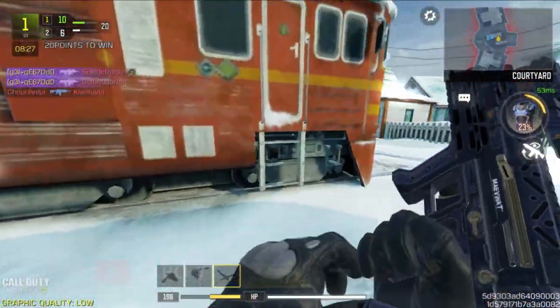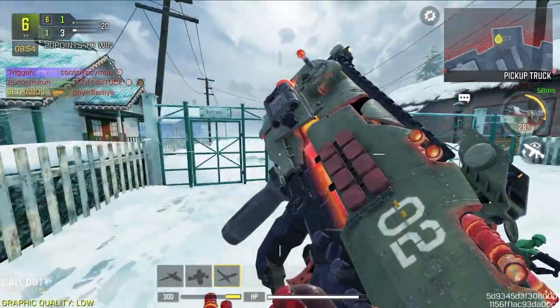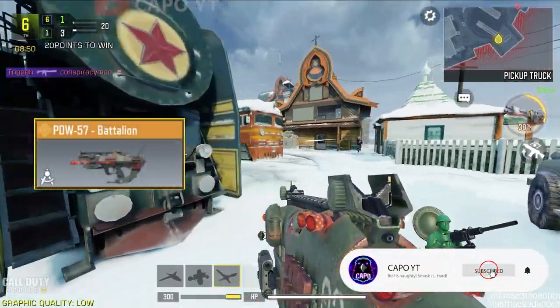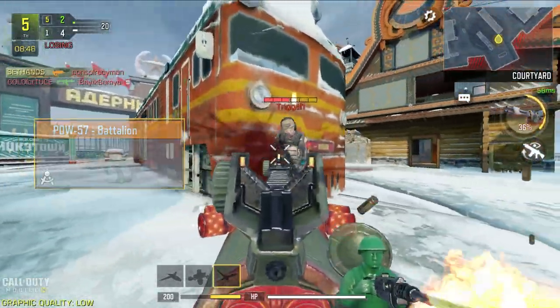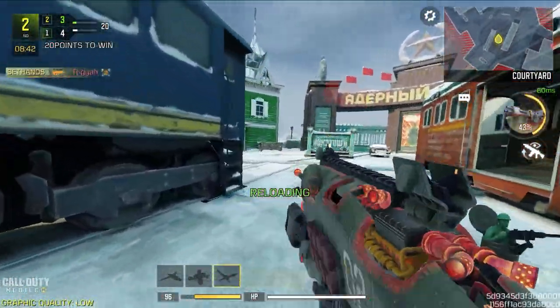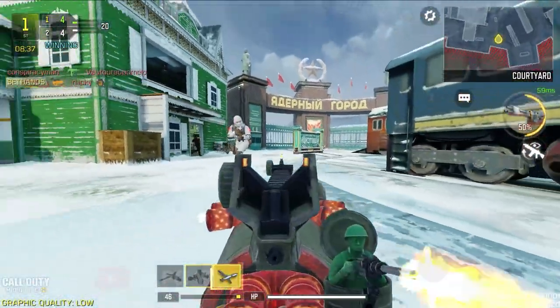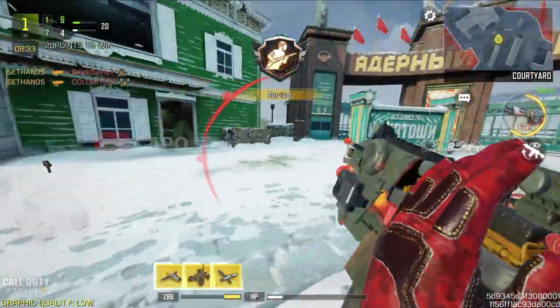Moving on to the third submachine gun, the PDW. For PDW we have two legendaries. The first comes with the default iron sight, but the second — the PDW Battalion — has a custom iron sight and one of the coolest kill effects in the game that I haven't seen in any other legendary. If you don't like anime-type legendaries and prefer military-themed ones, this one is for you. I personally find the iron sight very easy to control compared to any other PDW skin.